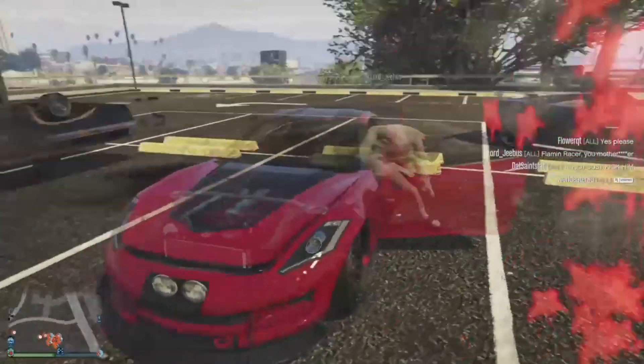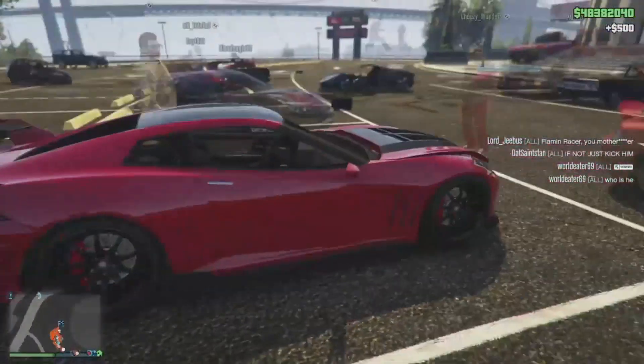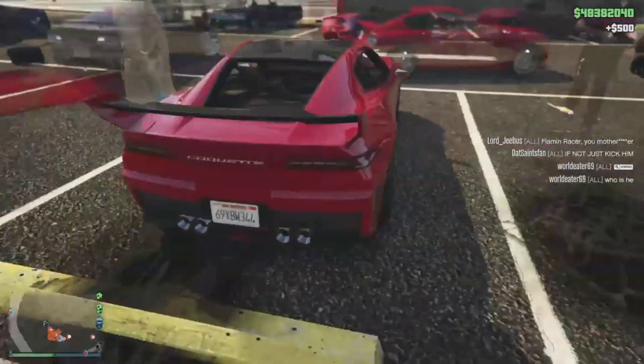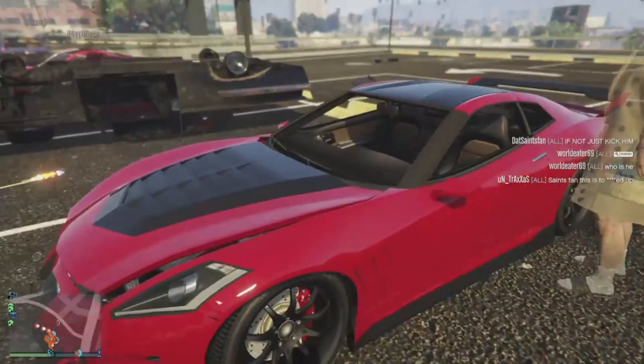I'll get to these last cars right here. So Lord Jeebus — he's got the Cockette with the red and the black. He's kind of beat up because of Mr. Douchebag and the deal over there. But yeah, I mean, I like this one. Pretty nice looking.